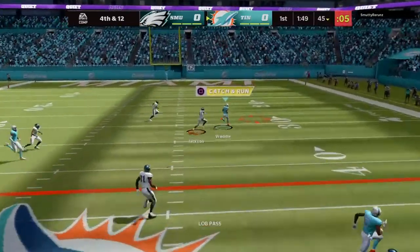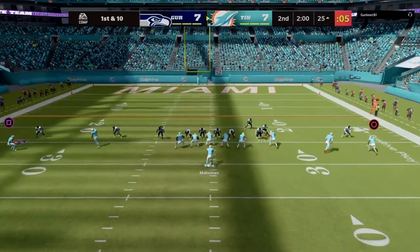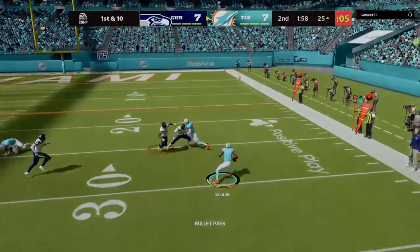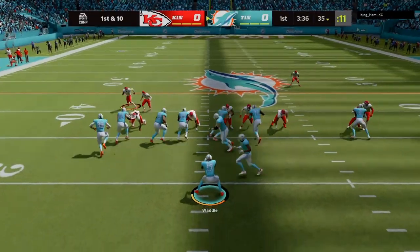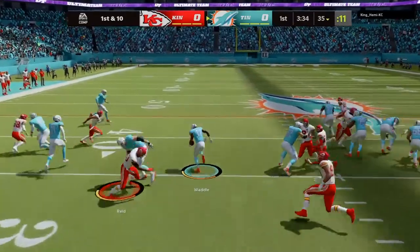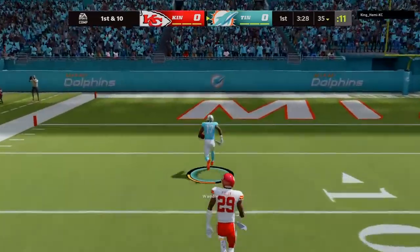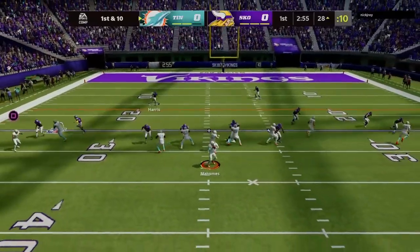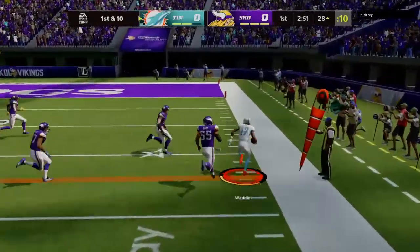Take advantage of it while you can — I know I am. I'm getting amazing plays, winning games, making guys quit because they cannot keep up with Waddell even when they know he's going to be my prime target. If you don't want to use him in the passing game, throw him in a wildcat, bubble screen, whatever you got to do — kickoffs. Take advantage of his speed now before other corners and safeties come out that can slow him down.